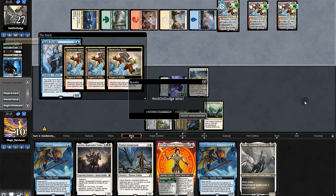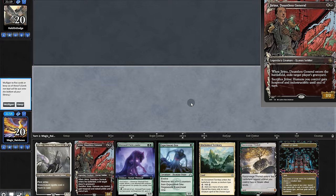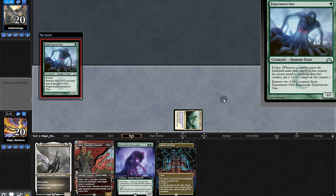Game two — we're going to sideboard in Lavinia. We're not going to lose to that. Opening hand: not great, we'll mull. This is okay, we'll keep, but we really need Lavinia.